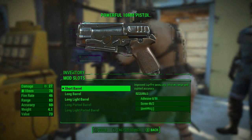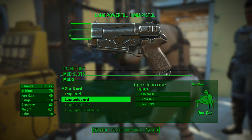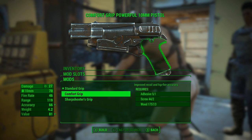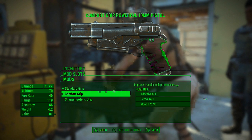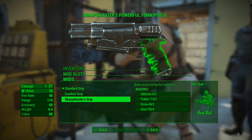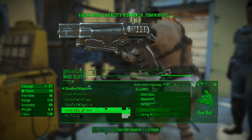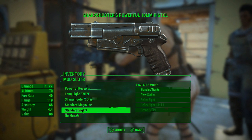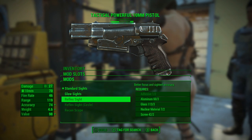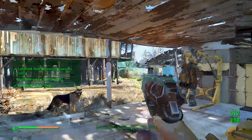Short barrel. Let's see — long barrel improves hipfire accuracy. Can I craft that? Cool. Standard grip. Comfort grip improves recoil and hipfire accuracy — better recoil and hipfire. Got it. No — I need adhesive like crazy. Glow sights. Put a recon scope on it. Let's try to get some equipment. Still, a new pistol's pretty boss. Sweet.